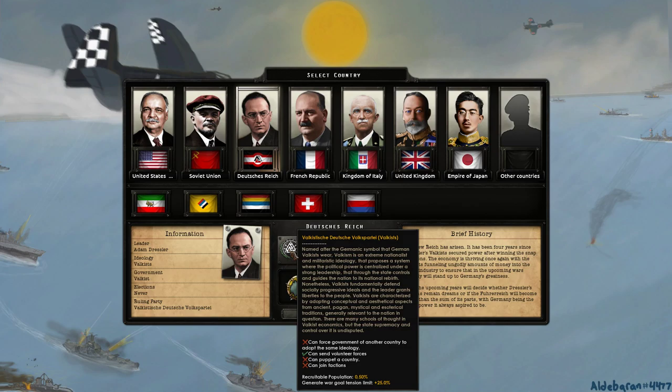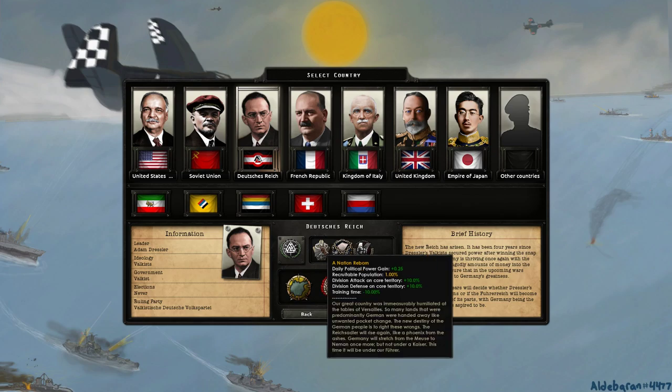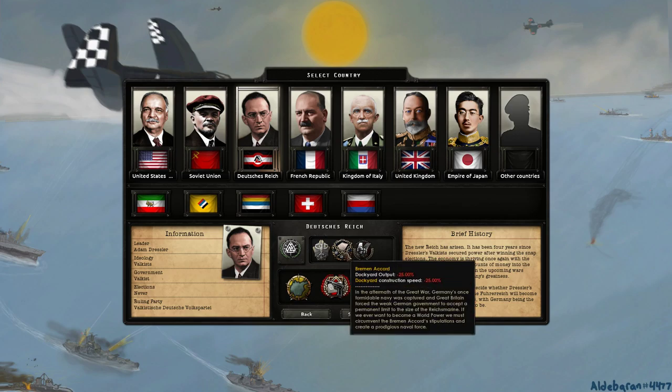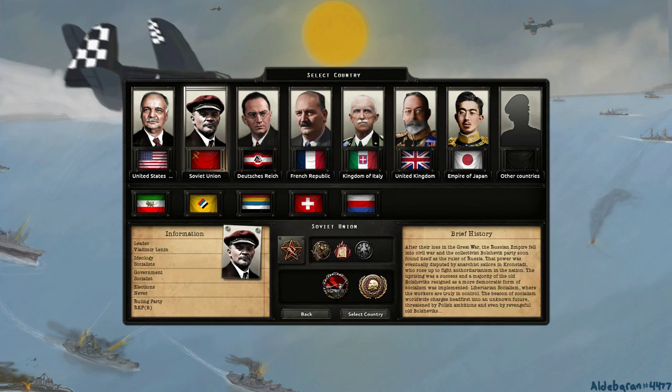The state controls and guides the nation to its national rebirth — that palingenetic rebirth being the essence of fascism, at least according to Roger Griffin. Valkists also defend socially progressive ideals, and the leader grants liberties to the people. They adopt aesthetical aspects from ancient pagan, mystical, and esoteric traditions — hence the Valknut. The nation feels humiliated at Versailles; the Bremen Accord (this world's London Naval Treaty) fuels fervent revanchism.